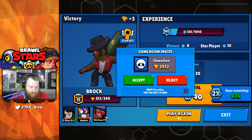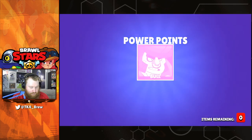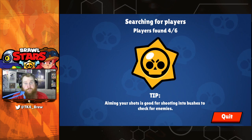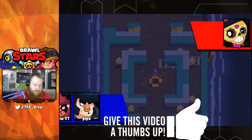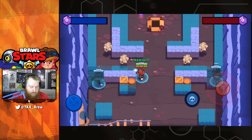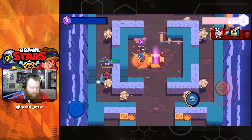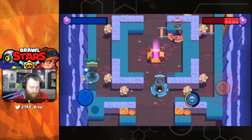I need to move on to Gem Grab for the last star key. I'm still hoping and praying that a Spike will magically appear. We are going Gem Grab — let's grab our Nita, why not. This is probably the last thing we're going to do today. We're going to run around the outside — they don't have a Bull but we do have a Bull, and hopefully the Bull is going to guard the top.